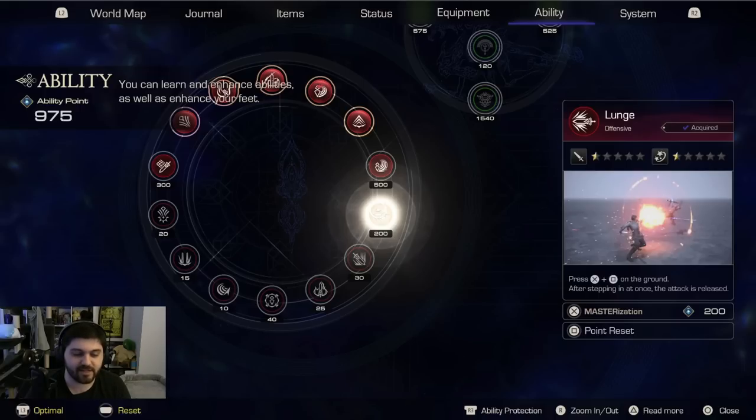What I assume ability protection is: since you can reset all of your ability points — and it looks like you can reset all points as well as individual skills based on the point reset button being square on the right-hand side — is that by protecting an ability, when you reset all your points, you probably don't reset the ability points for that protected skill. So it gives you a little control over what you're actually resetting, though we don't know that for certain.